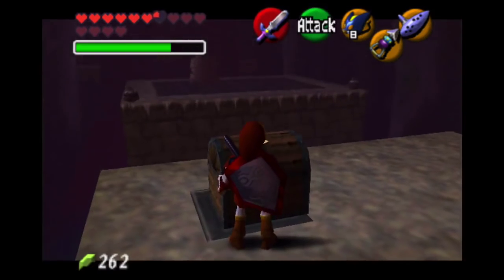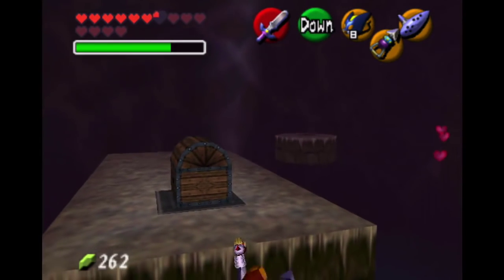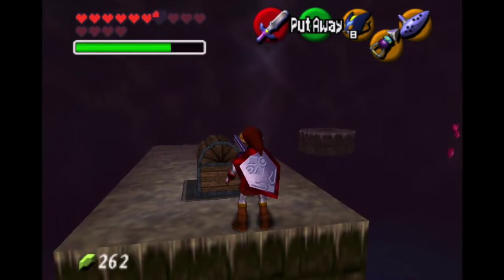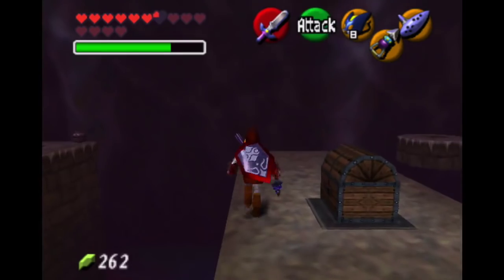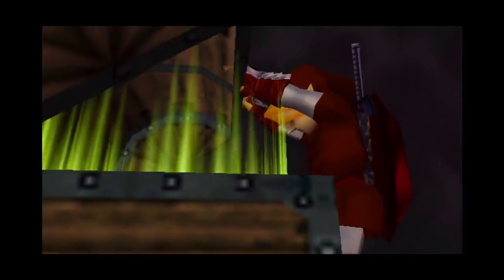Okay, so now to get into the chest I need to orient myself again. Fall backwards. Save. Jump left — so I'm left of the chest. Walk forward a bit. Turn right. And I got the Golden Gauntlets.